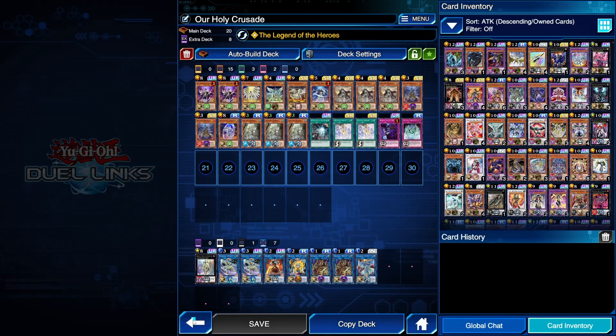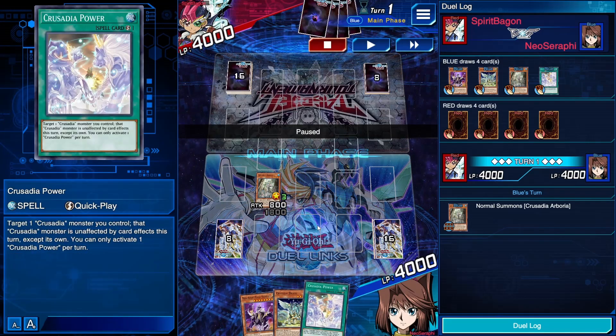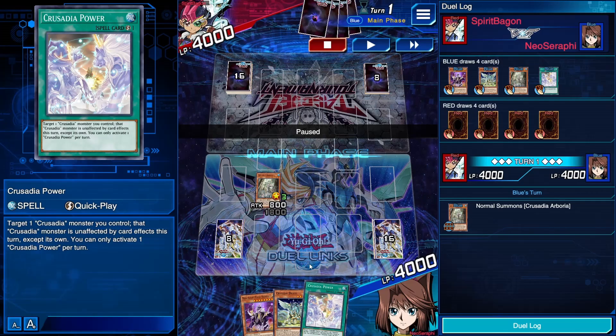And that's the deck. Let's take a look at a replay. We start off with Crusadia Arborea, Crusadia Draco, and Crusadia Power in hand. This means we don't need to search Power or Draco, so we can search Maximus off of Magus and Crawler off of Regulex. Pretty good opening hand.